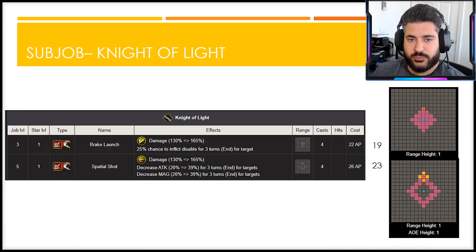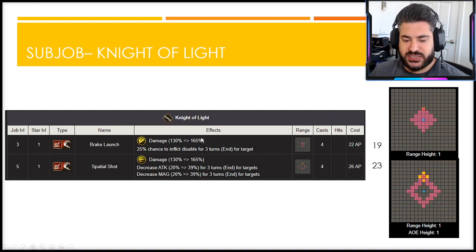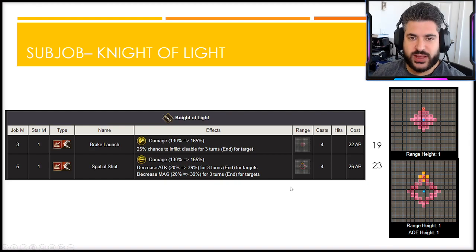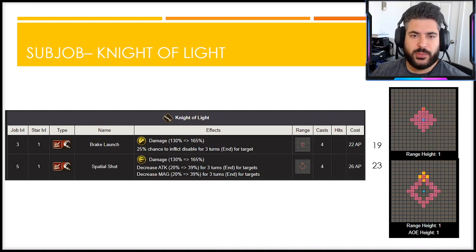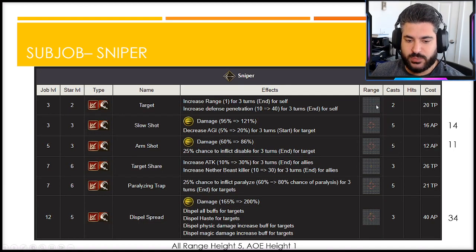For the sub jobs: the Knight of Light sub job is decent — Break Launch is great for disable potential — but it offers slasher-type damage versus missile-type on the sniper sub job. Spatial Side has an attack and magic debuff but Lightning's job is to kill things quickly, so that debuff doesn't really add to her damage goals. The sniper sub job is my personal favorite. There are good buffs with Target and Target Share, and critically all of those abilities have a range height of five, meaning far better trajectory flexibility to hit enemies at all heights.